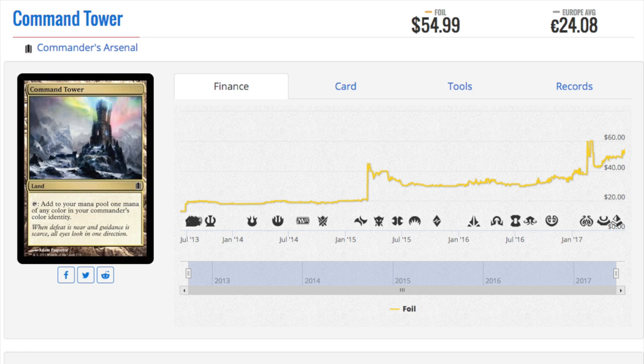Command Tower has been steadily going up in price to $55, and it has been a very good long-term investment. As you can see, it was under $10 at one time, then spiked to $20, then spiked to $40, and now eventually spiked to $60, and now it's back to $55.